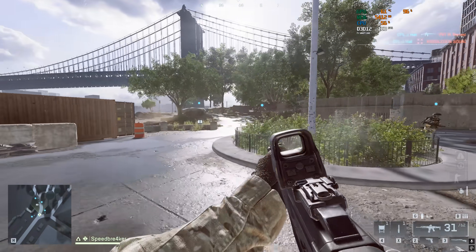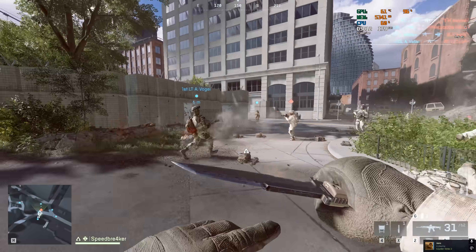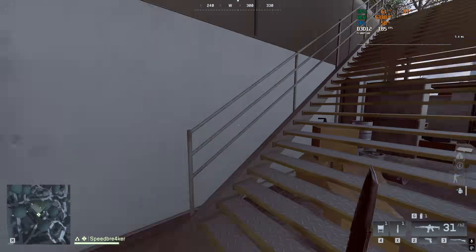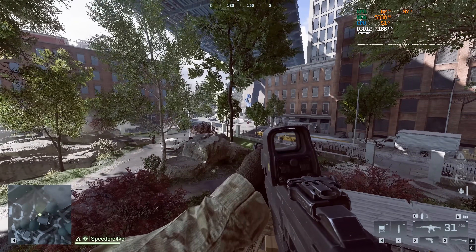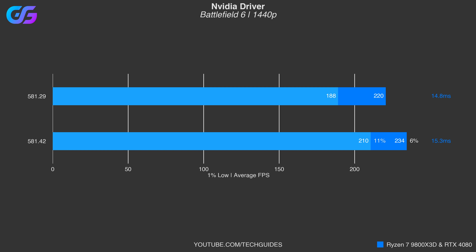Quick note on these benchmarks: I performed them on the Manhattan Bridge map, the Dumbo map, which I set up in a custom server with a bunch of bots. This is not representative of a full benchmark suite but it's the best I can do in as little time as possible, and it's definitely more robust than benchmarking in the single player section of Battlefield 6. On the Nvidia side, a game ready driver has already been released - driver version 581.42 - which provides a respectable boost in performance. My recommendation for both AMD and Nvidia is to use the latest game ready driver.